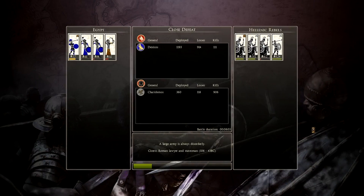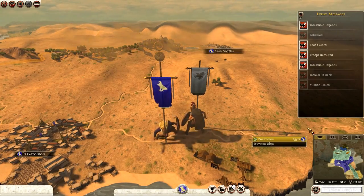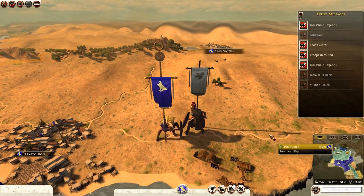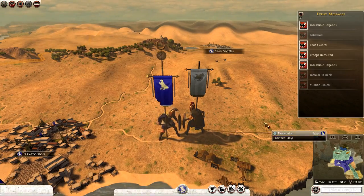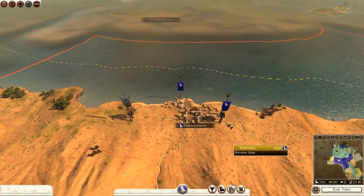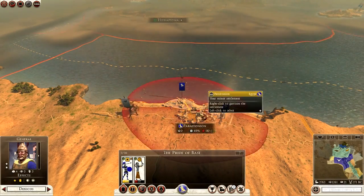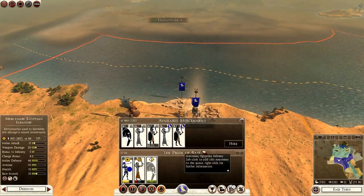You can see the AI improvements — what a battle that was. Cavalry completely ate me, running me in circles. Close defeat. Still got my general by the looks of things. I'm going to have to get some mercenary war elephants to deal with this rebellion quickly, as the further you leave it, the more units and mercenaries they recruit turn by turn.